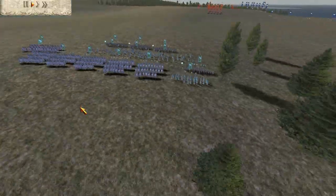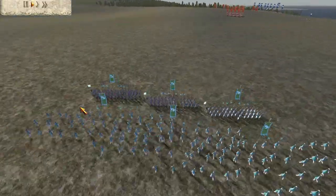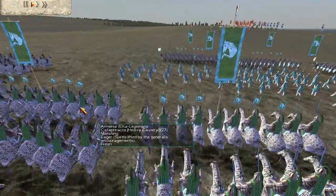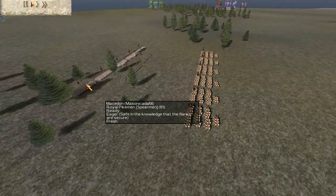I have 4 units of gold-gold heavy spearmen, 4 units of gold-attack archers, 5 units of gold-gold cataphracts, and 1 unit of gold-attack cataphract archers.